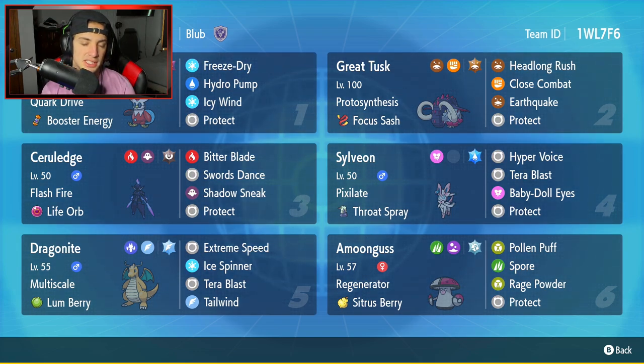Fourth Pokemon is Sylveon — just one of those Pokemon that is solid all around. Great HP stats, great defensive stats, great Special Attack stats. It has Pixilate and a Throat Spray as its item and ability. Hyper Voice, Tera Blast, Baby Doll Eyes which can lower physical attack stats on opposing Pokemon, and Protect. Really liking that this Sylveon has Baby Doll Eyes — really good attack control.